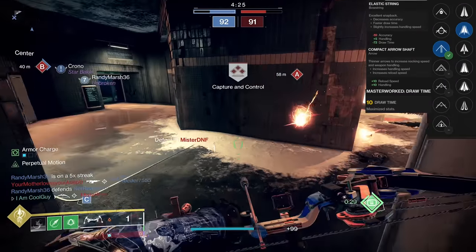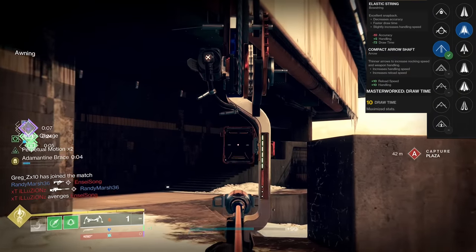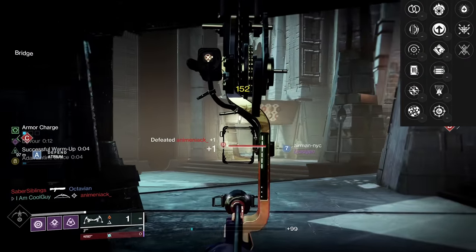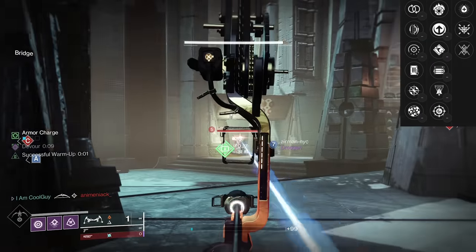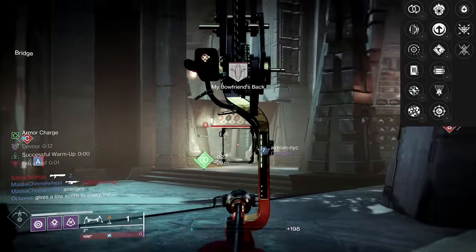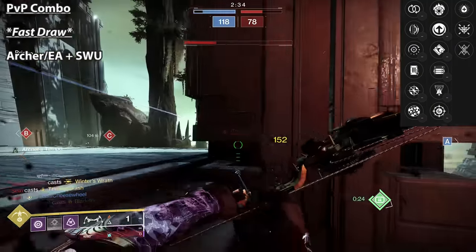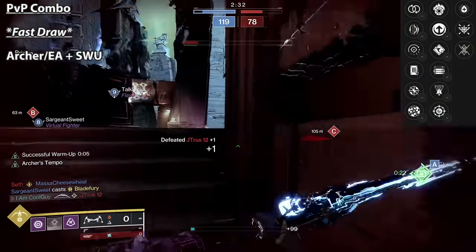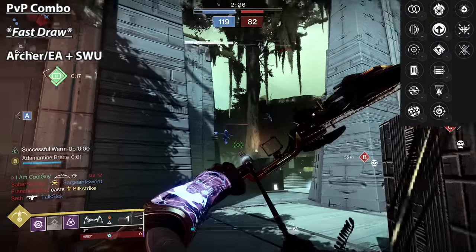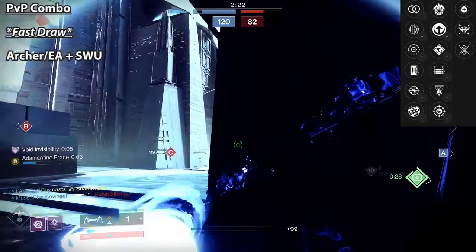After that, depending on what you want, we have scalers to go even faster. In the Crucible, that's it: Elastic string, draw time masterwork, Adept draw mod, then Archer's Tempo or Enlightened Action with Successful Warmup. Each perk has good things — with Successful Warmup, once it's procced you have that draw scaler. Being a precision bow, it's 101 to the body. Your TTK is two shots anyway. So as long as Successful Warmup is going, you can warm up with a double body shot, then go head-body with Archer's Tempo. The goal is to get the fastest bow possible on the precision frame — 151 to the head is no joke.